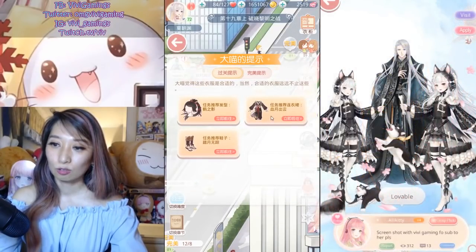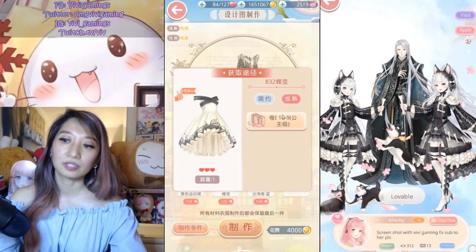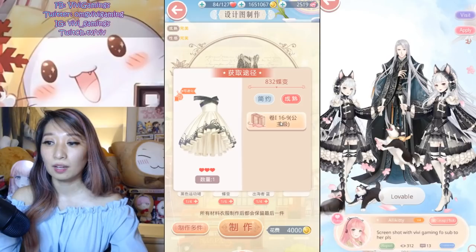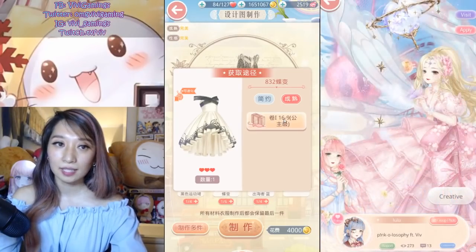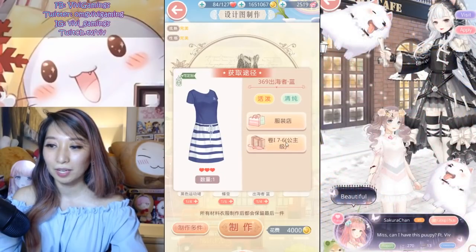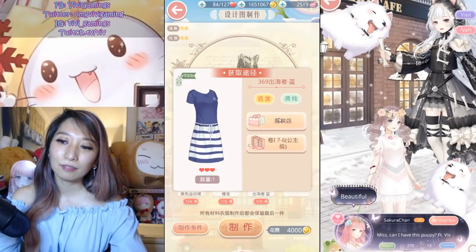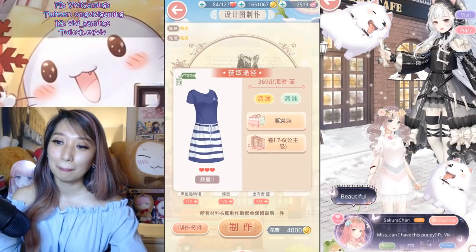For the dress, you are going to need Butterfly Change — this is a Princess drop from chapter 16-9 Princess, and you will need six of these. There's also another item that drops from Princess stage 7-6.